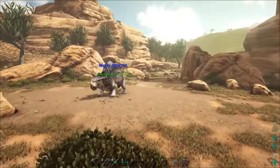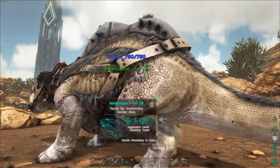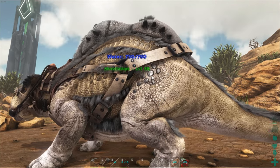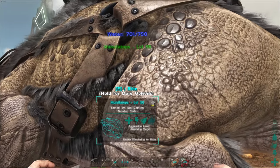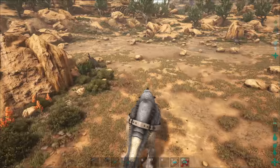This is the one that I have tamed — it was only a low level. First thing I want to point out: see where it says water 750? If you see my water level at the bottom right of my character, I can actually go up to this thing and drink water — my water fills up and the water comes out of it. So that's really handy to have about.